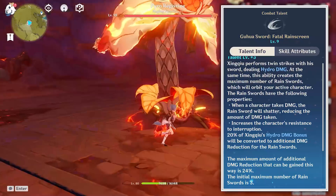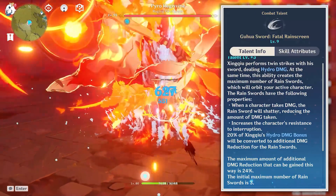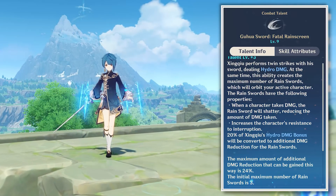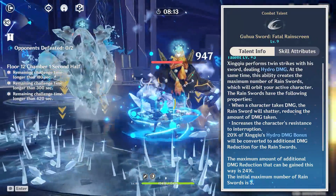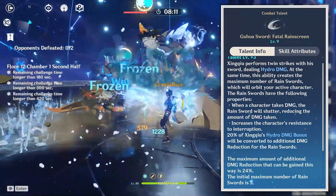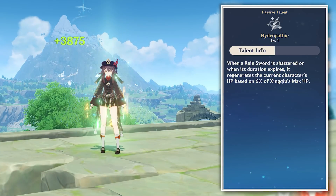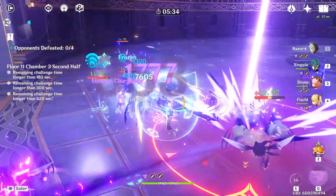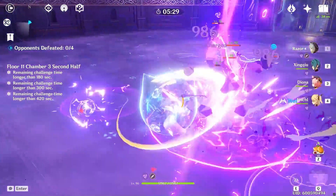Xingqiu's skill, Fatal Rain Screen, performs twin strikes dealing Hydro damage and creating the maximum number of rain swords depending on your constellation. These rain swords float in orbit around your active character and will increase your character's resistance to interruption, will individually break upon taking damage reducing the amount of damage taken, and upon unlocking his first ascension will heal the active hero based on Xingqiu's maximum HP. On top of the skill multiplier, 20% of Xingqiu's hydro damage bonus will also be converted into damage reduction.